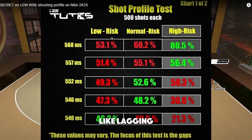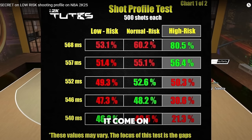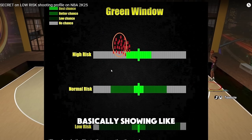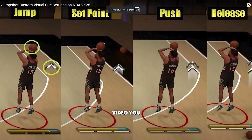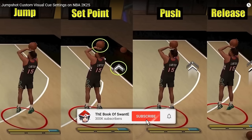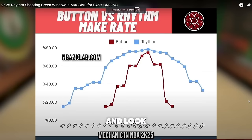If you're lagging, a foreigner with horrible internet who can't get a LAN cable and are always spiking, on low risk they let it come in - you could shoot 50, time it perfect, and it hits. It's like the green window is bigger. 2K Touch did another video showing the release points - this is when you should be releasing from set point, and this is when you should release from push. I prefer release.